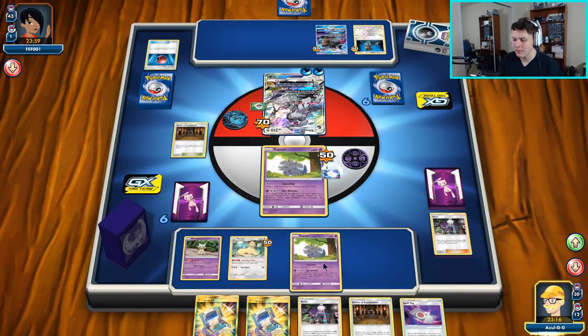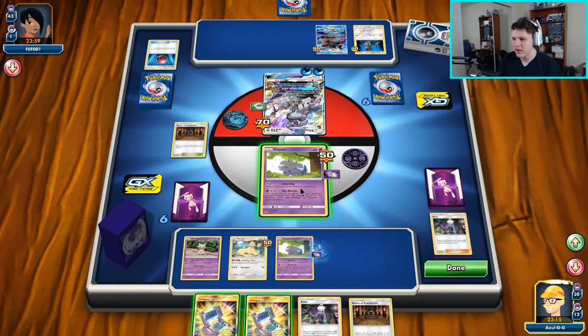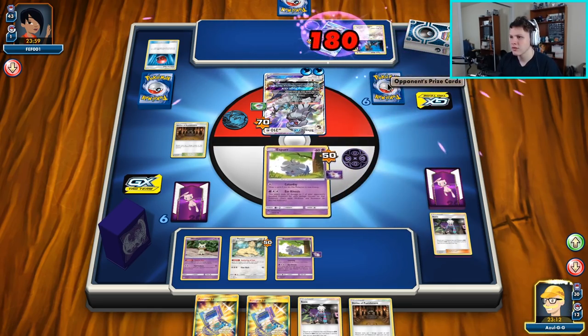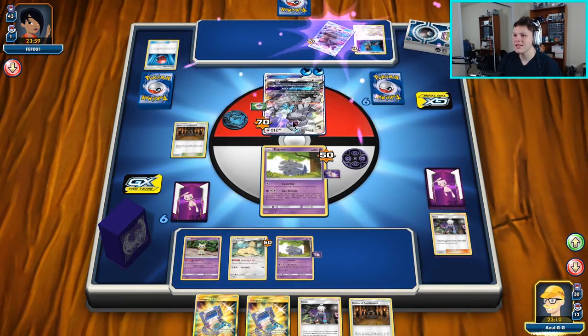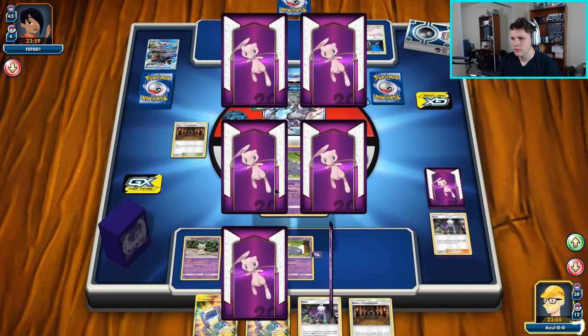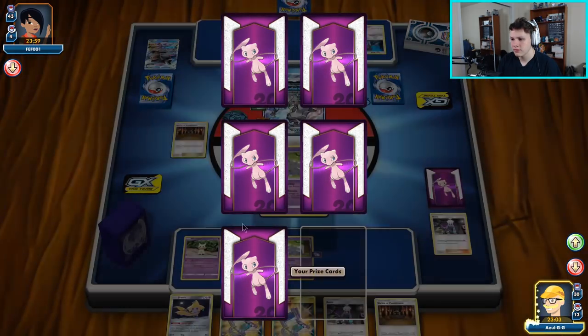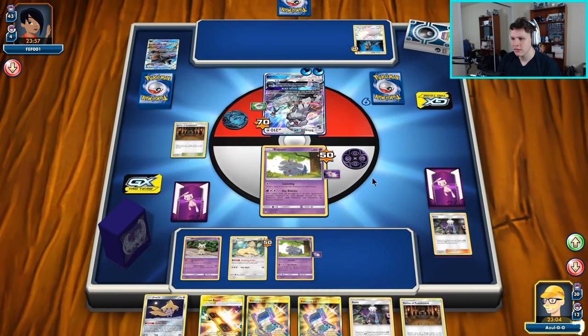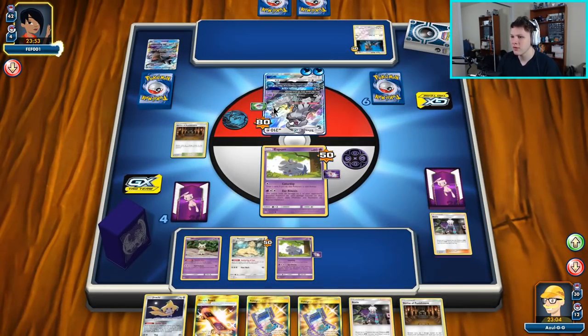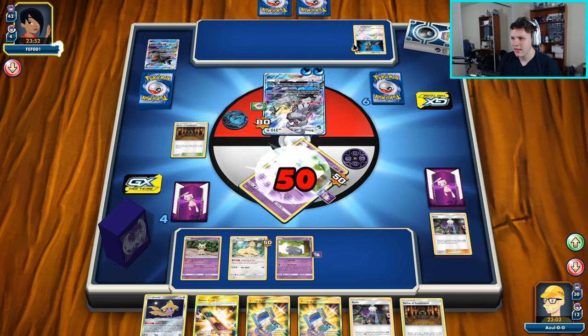Maybe if they finally knock us out next turn we'll actually knock it out with Spell Tag. Let's see how much damage we're doing — we're doing 180 damage. We are going to knock it out, so that's all we need. Ear Kinesis knocks that guy out — we can Ear Kinesis knock out this next guy, load up this other one with Spell Tag damage, send up our Persian.